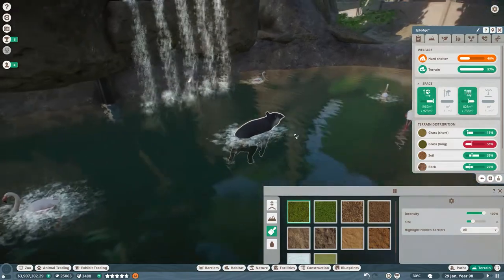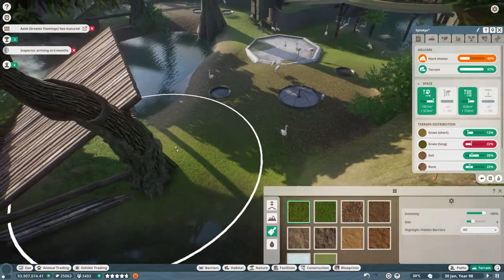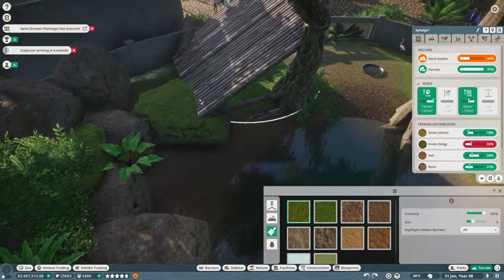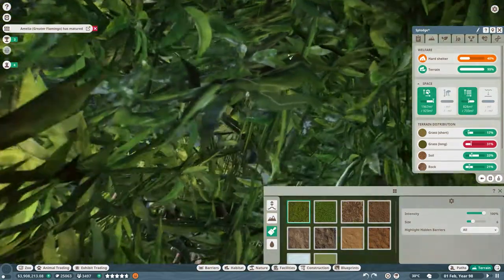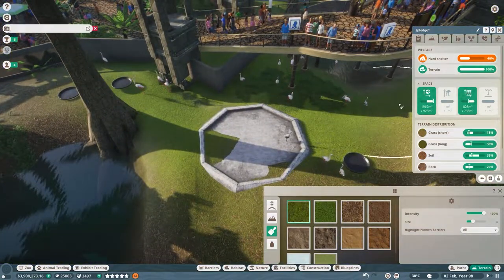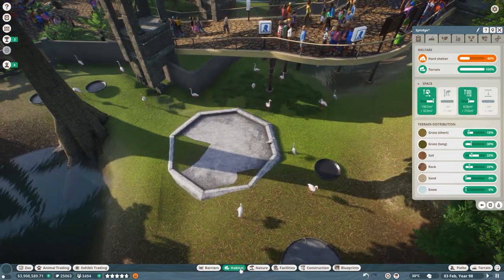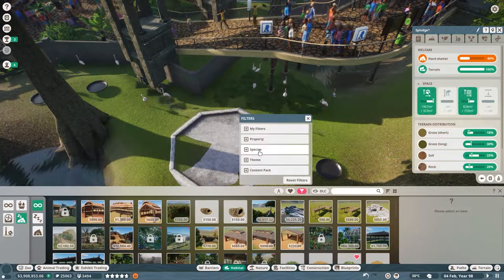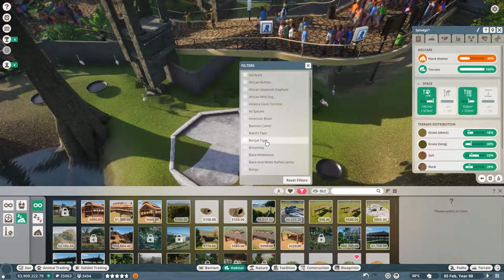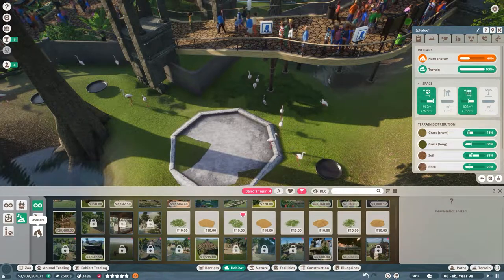The tapir habitat wants a tiny bit more short grass over long grass, probably around where we've just put down the new things. Hard shelter — they have none, so let's look at what the Baird's tapir needs for hard shelter as well. Checking species: Baird's tapir, hard shelter.